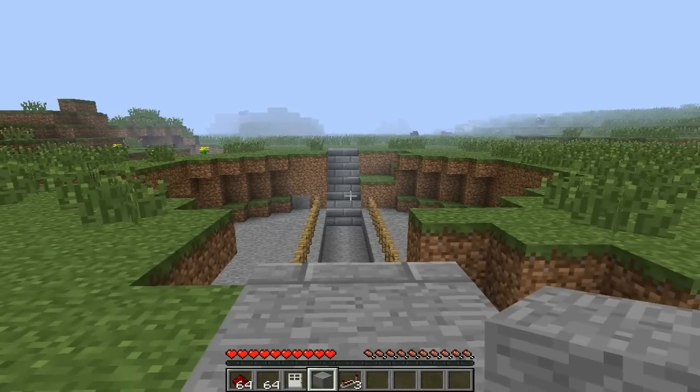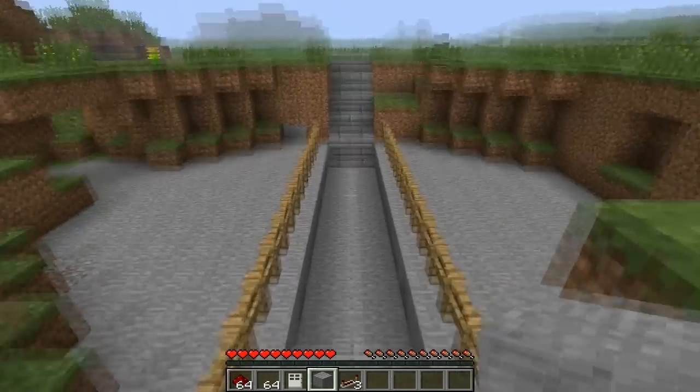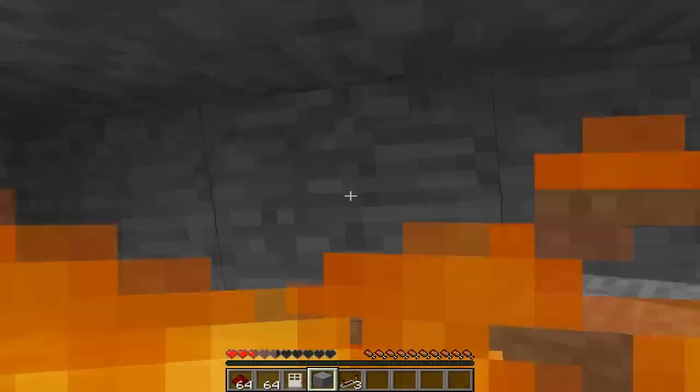I'll show you a quick little diagram here. Oh, this is a nice little bridge. We're just walking through it. Fall in lava to our death.